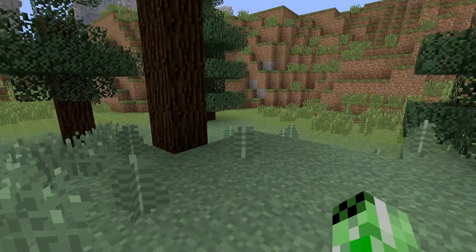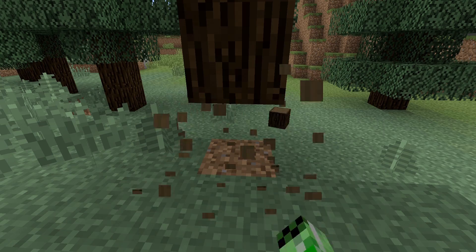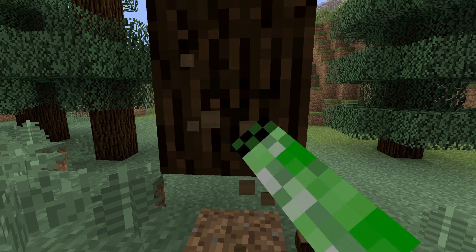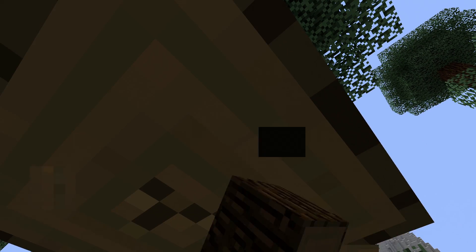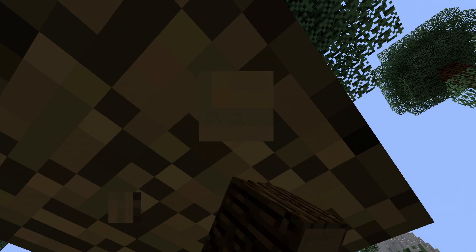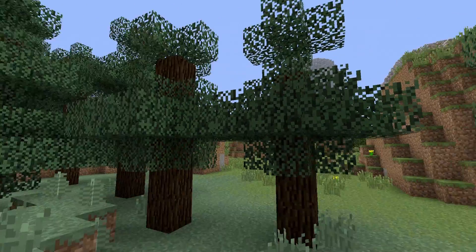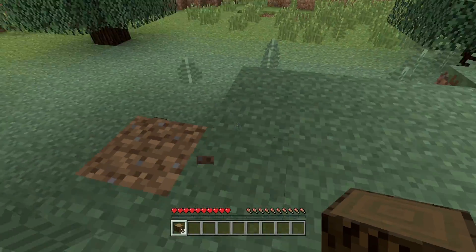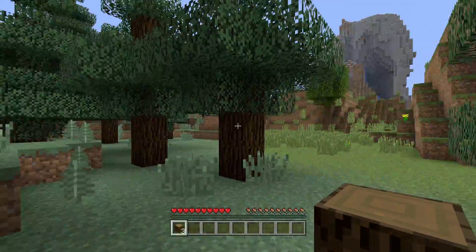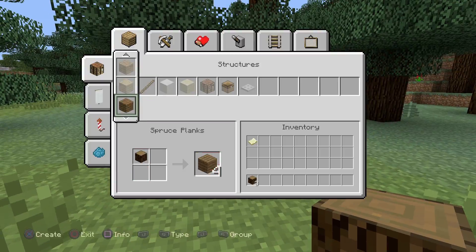What we need is three blocks of wood. We just need to break these three right here — one, two, and three. I'll just activate my HUD after this. We'll go to User Interface and HUD. So we only have two when I broke three — there we go, three.